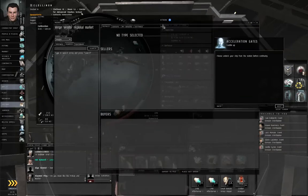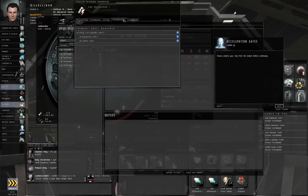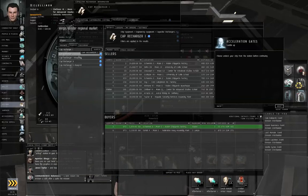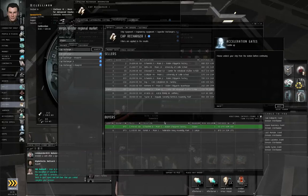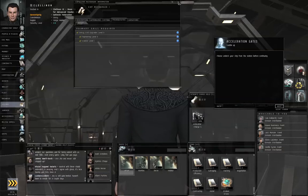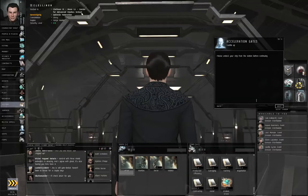Hopefully you trained up energy grid upgrades, because we're going to find a Cap Recharger I — Roman numerals. This has a prerequisite of energy grid upgrades level 2, which is why I had you train energy grid upgrades earlier in the series. Let's click Cap Recharger I and buy one unit of the cheapest we can find in station. Let's go ahead and slap that on, close the fitting window, and undock.